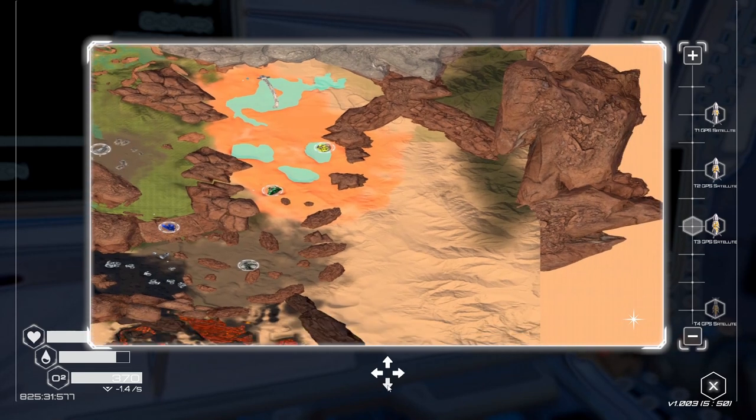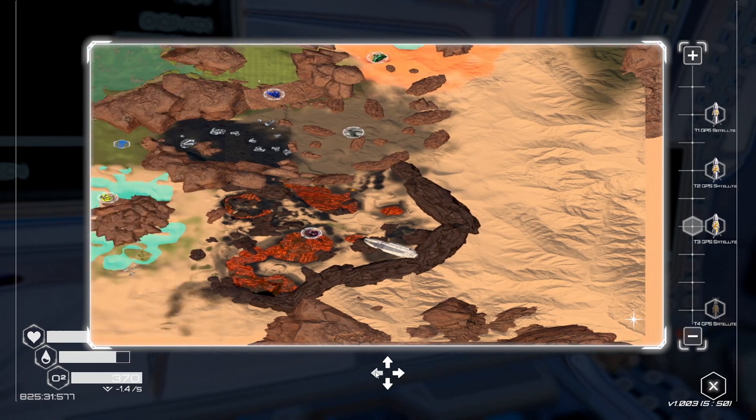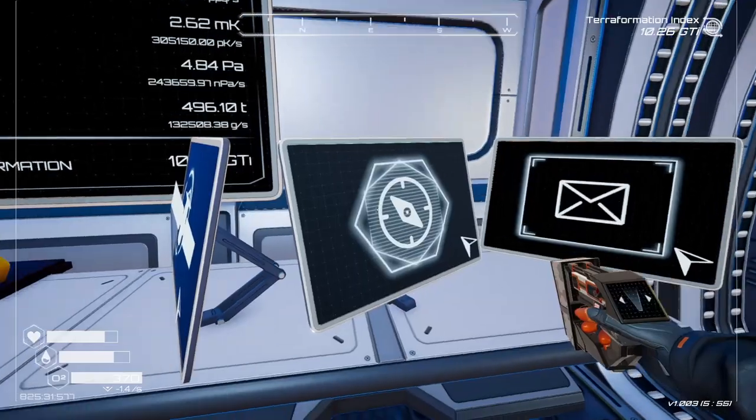I wanna get my bot in here because we left some goodies in here — and I think we left some goodies in that other one as well. Maybe not in there, but in here and in here for sure. So we'll have to pass through that Iridium and Osmium cave apparently. Okay, and get our bots in here.